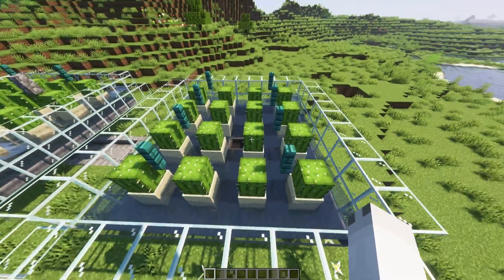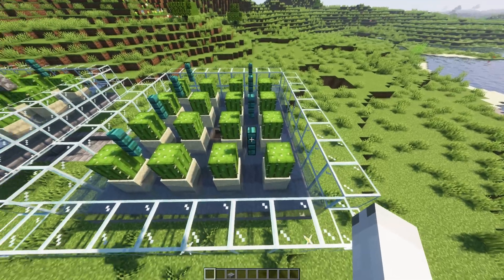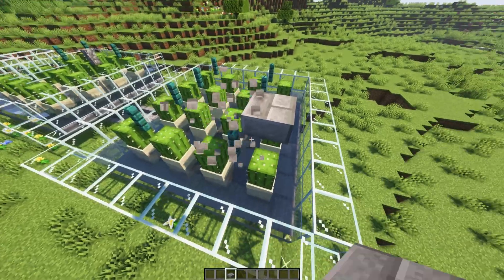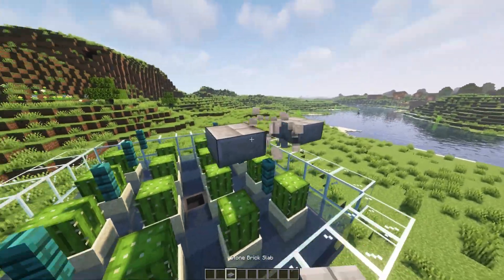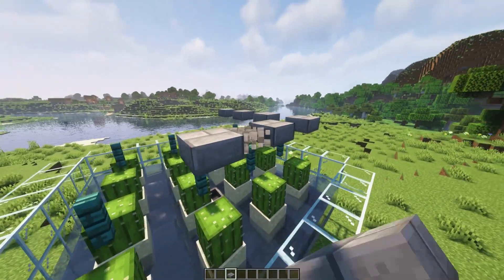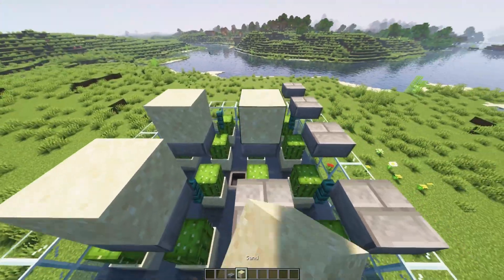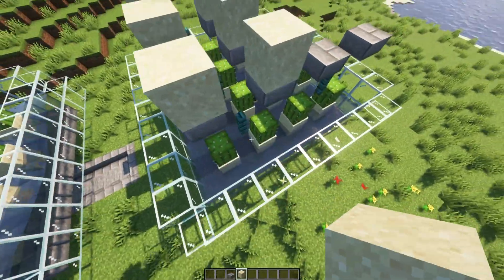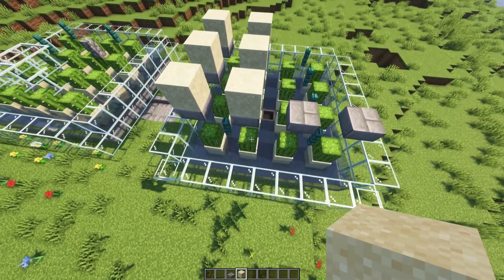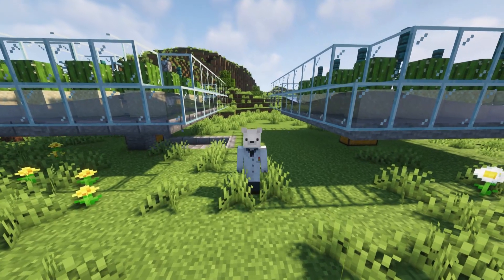If you want to stack this farm, it is really simple. All you have to do is grab any sort of slab or block of your choice — I suggest using a slab just because you save resources. Come up one block on the fences, one to the side, and place a slab, creating this pattern directly above all of the cactuses, elevating them all up. Then place your sand on top of these slabs and repeat what you did on the lower level, except without the water. You also want to add in the fences and raise the glass up. Now you know how to build an awesome starter cactus farm that can even be used for late game if you add a few more levels and upgrade it a little bit.